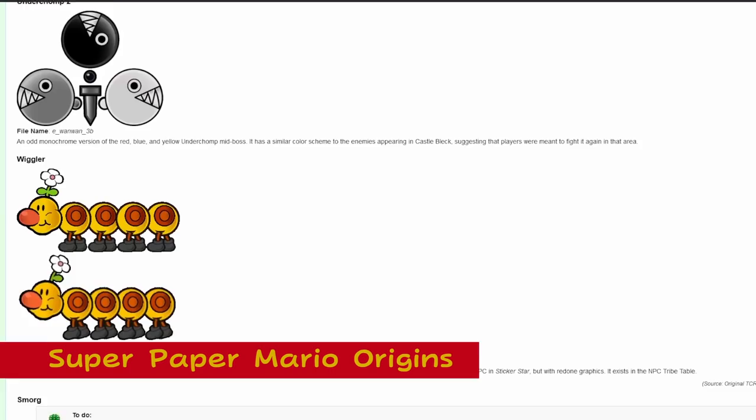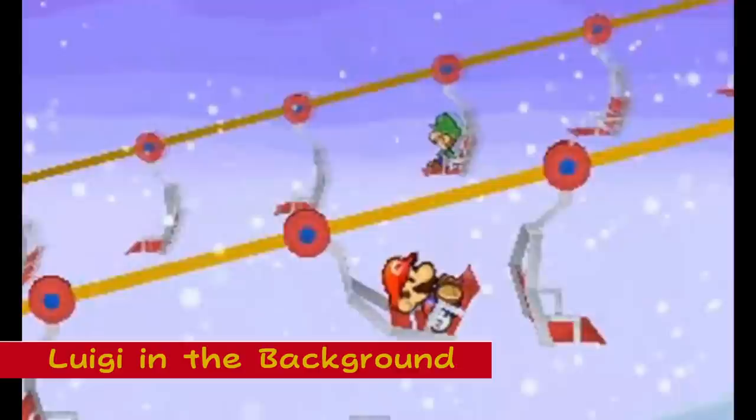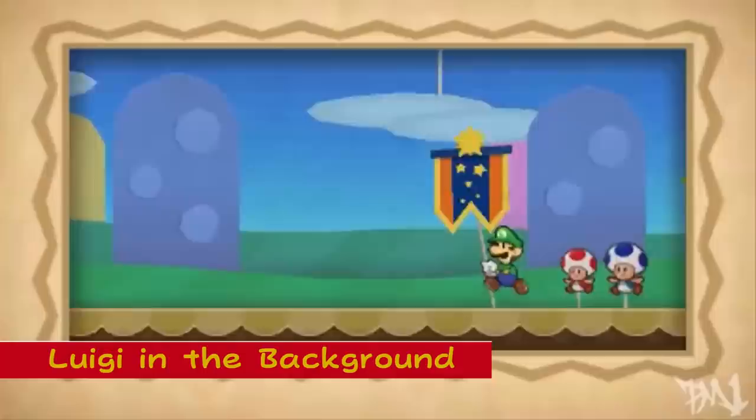Luigi in the Background: In Paper Mario Sticker Star, Luigi can be seen sitting in the background of 5 different stages. Using Paper Eyes, the player can even pull him off the page where he will run off screen. Every time the player does this, the leftmost house in the Decalburg suburbs will have a newspaper article about Luigi being spotted in that location. If the player finds him all 5 times, he will appear during the credits.